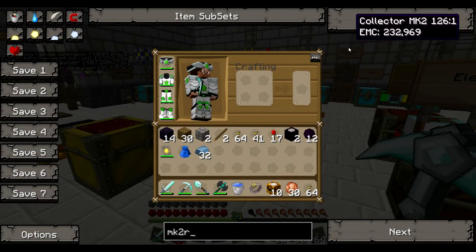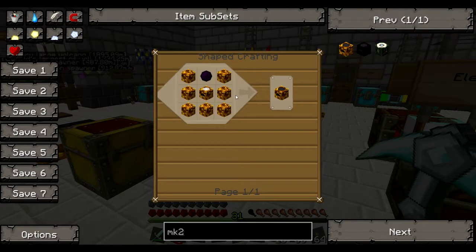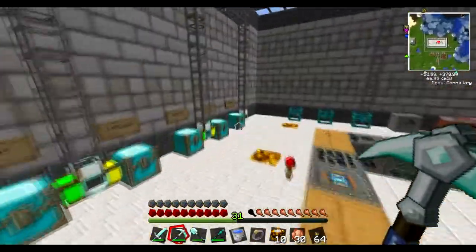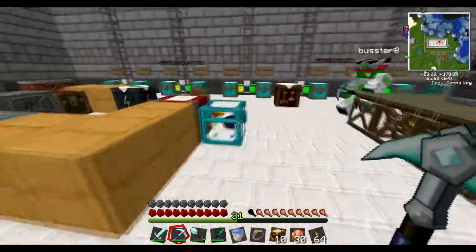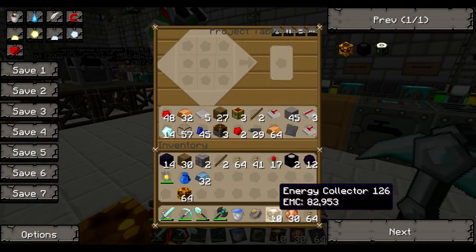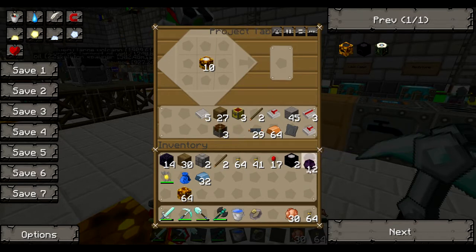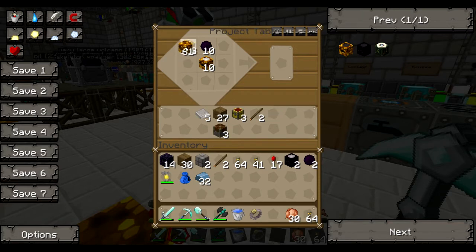The energy collector recipe has you put some glowstone around it — that's not too bad. I'm heading over to the project table. It takes forever when the lag is wigging me out — we'll fix that eventually. Now, I understand people think this is cheating and to a point it is, yes, but it's in the game.